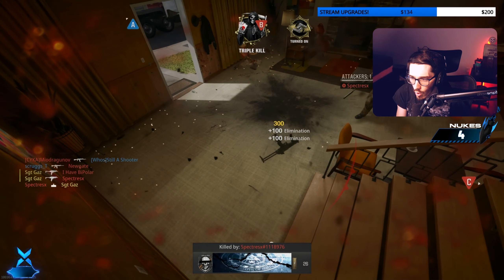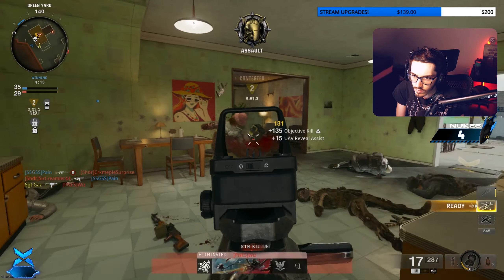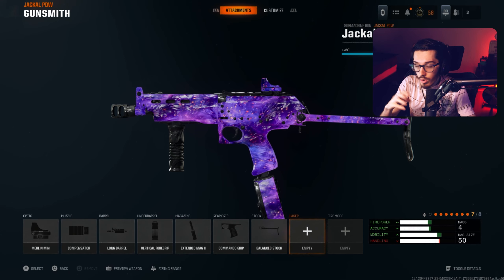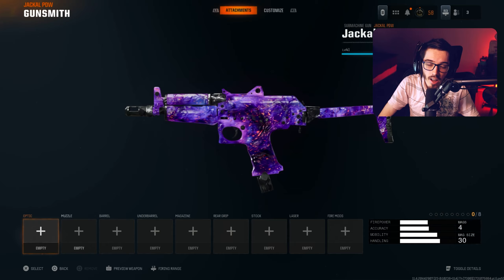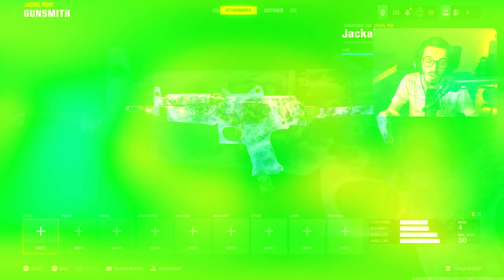The Jackal PDW is a meta SMG in Black Ops 6, and this thing will have you running down the enemy competition. With my setup that also dropped me the nuke in today's gameplay, we are using the Jackal PDW SMG, which is an absolute menace on Nuketown or any other close-quarter map.